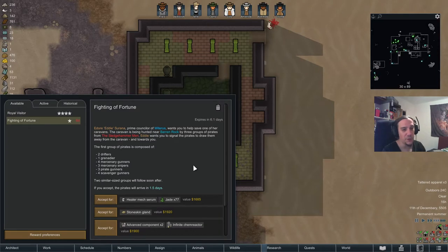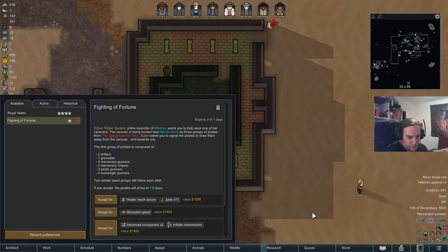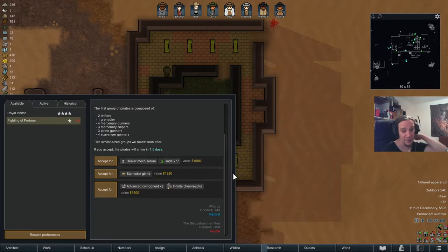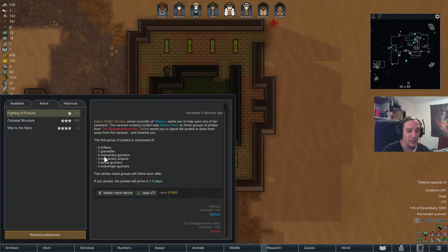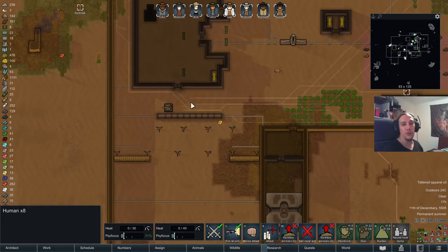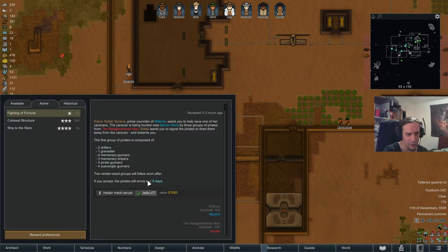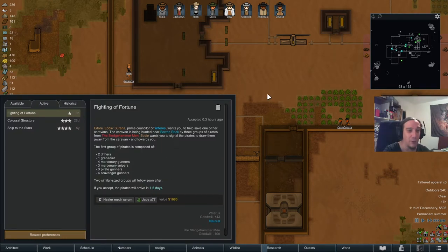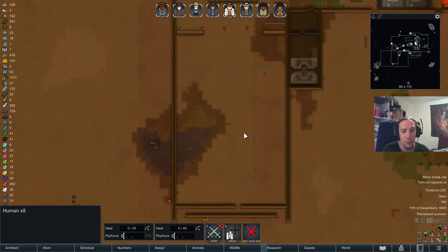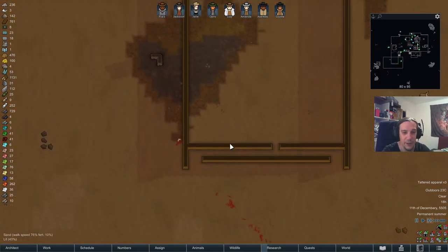A fight of fortune event! The people of Witherous want us to save one of their caravans. We will be attacked by Drifters, Grenadiers, Gunners, Snipers, more Gunners, and Healer Maxerum. All right, guys - bring it. We need to fight this. I don't hesitate a second. This is what Flays was waiting for - I knew the day would come. We're going into position. It'll arrive in 1.5 days, so chill down a bit. I feel like we should be able to fight that quite well.